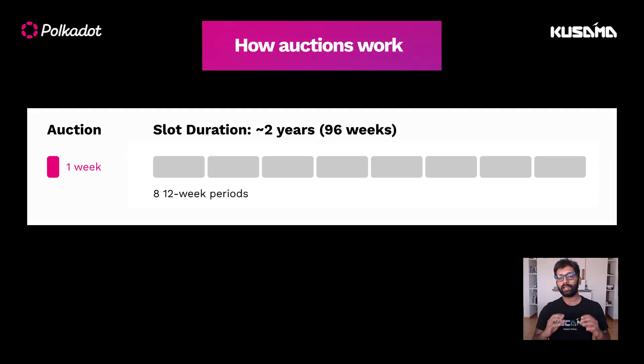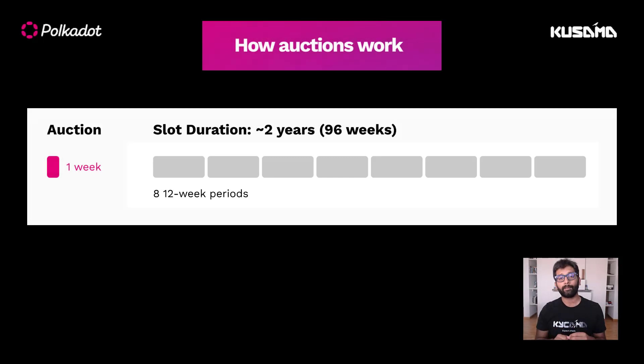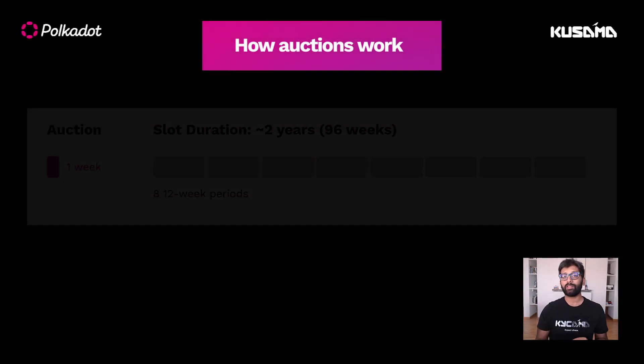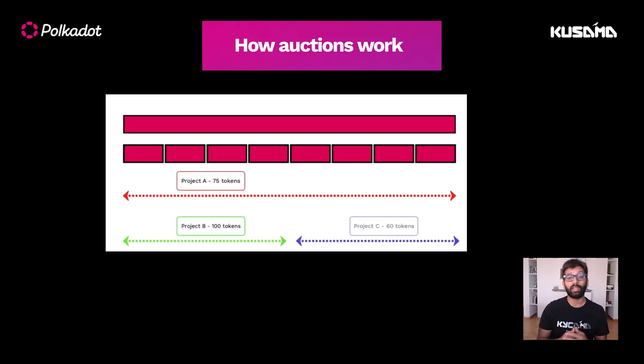This slot duration can be further split into eight individual lease periods, which comes out to be 12 weeks on Polkadot and six weeks on Kusama. Multiple projects can win the same slot auction if they bid over non-overlapping lease periods and end up making the highest bid together.